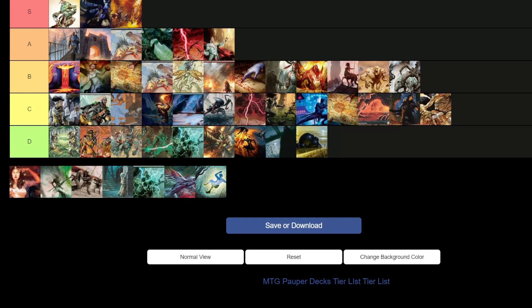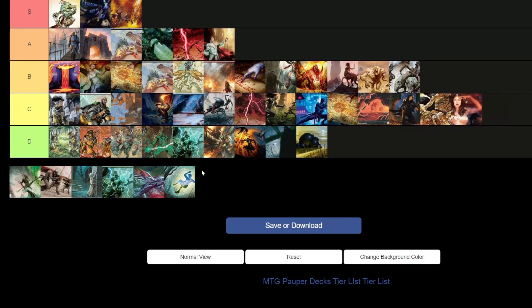Soul Sisters — C tier. I love this deck, too bad it kind of sucks. I think it's still better than some of the trash in D tier. I played Soul Sisters in Modern for a long time — it just doesn't translate to Pauper the same way.